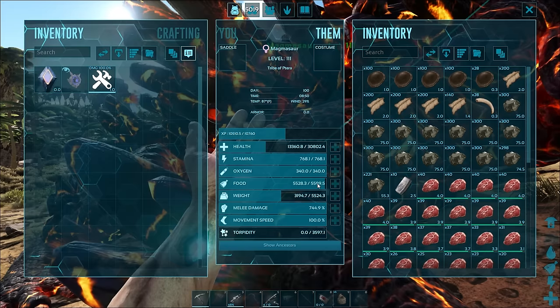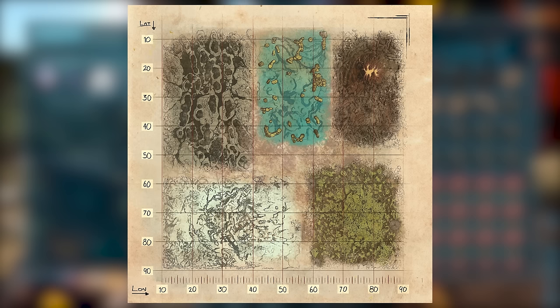Of course, if you do that, make sure it's got loads and loads of food, because it goes through it fast when smelting is enabled. These guys are really, really tough to get, though, since they spawn exclusively on Genesis Part 1 in the lava biome.